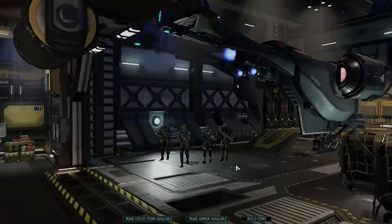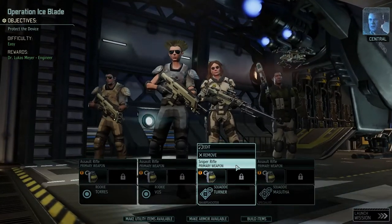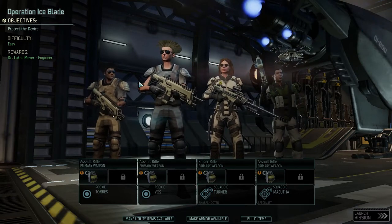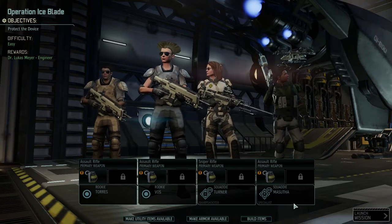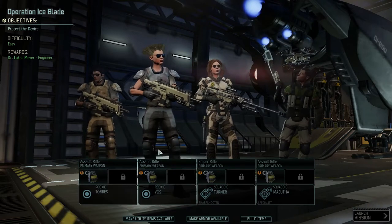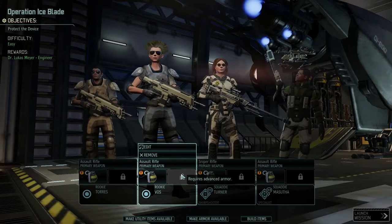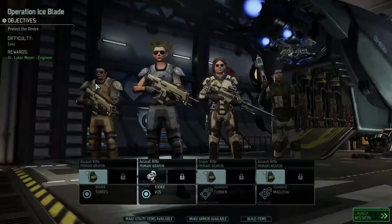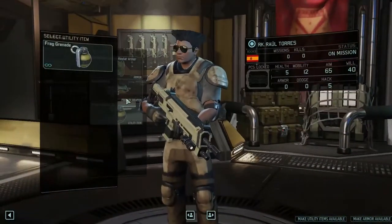Commander, it looks like Shen prepped a medkit for us. Yeah, we should equip one of our soldiers with it before they deploy. Alright, medkits — who are we going to give the medkit to? We've got two guys with assault rifles. We've got this guy — he's a specialist. We've got a sharpshooter, and a couple of rookies. Unfortunately these rookies are here because my other guys got grievously wounded. So let's try giving one of the rookies our medkit. We only have one though.